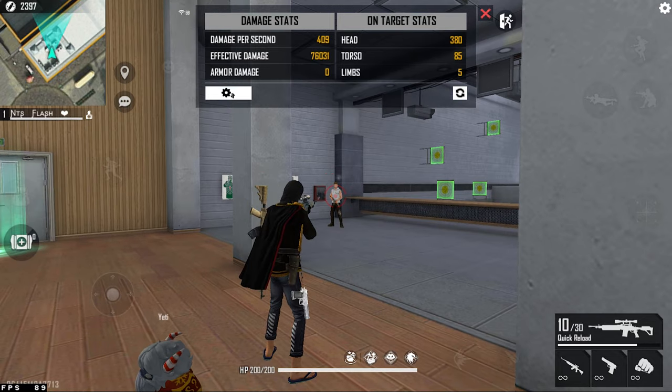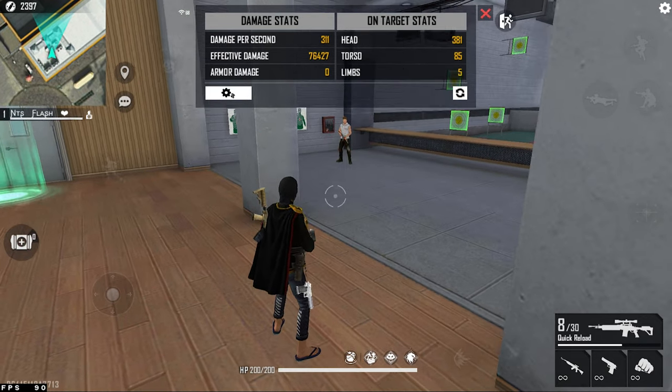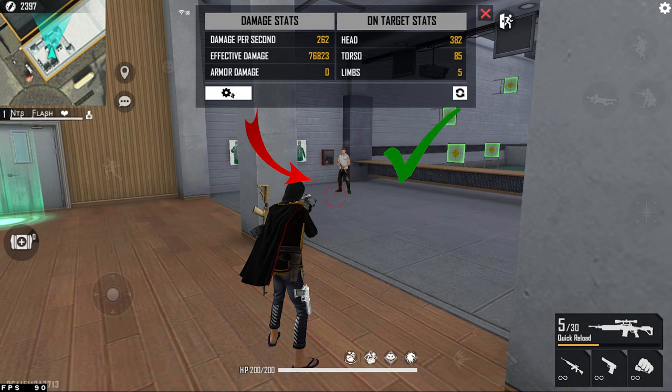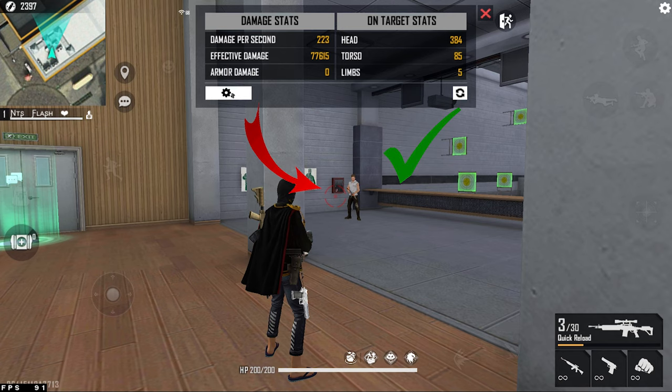Last but not least: marksman rifles. Just like other guns, if the opponent is standing still, do not use the white cursor technique — otherwise you will decrease your chances of hitting a headshot by 80%. Instead, use the red cursor technique, which will increase your chances of hitting a headshot by 70%.